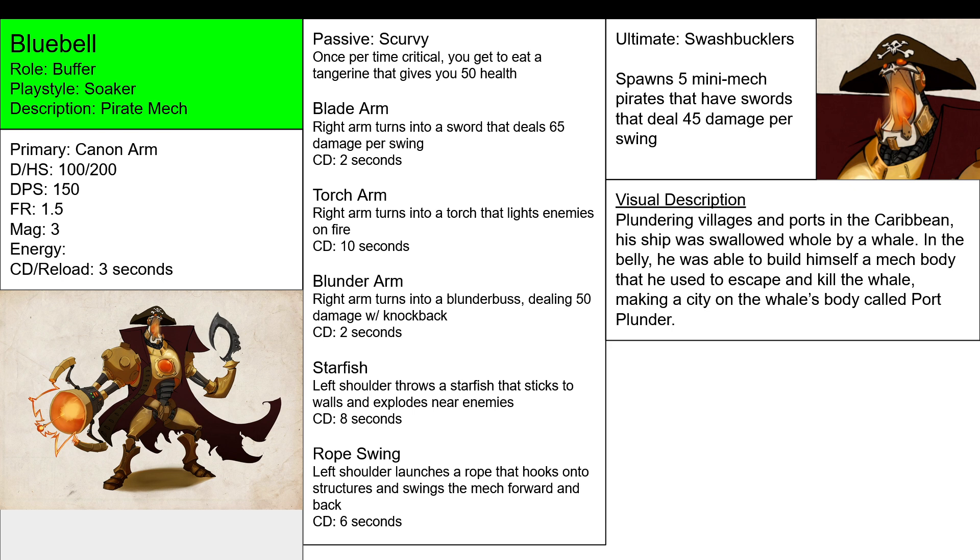It just makes it a different attack. Instead of a Cannon Arm — which is an explosive attack because it shoots explosive rounds — it can turn into a melee attack with a sword, a burning/poison attack with a torch, or a manual attack with a blunderbuss.